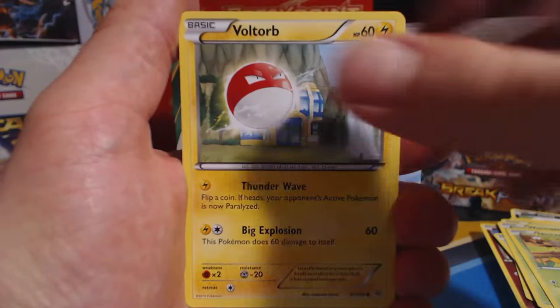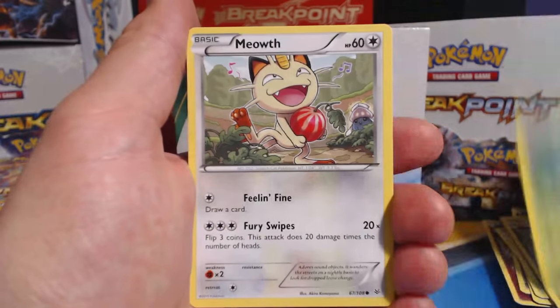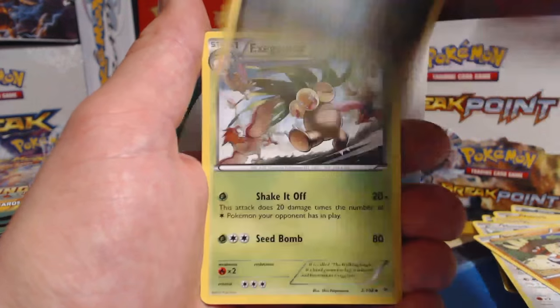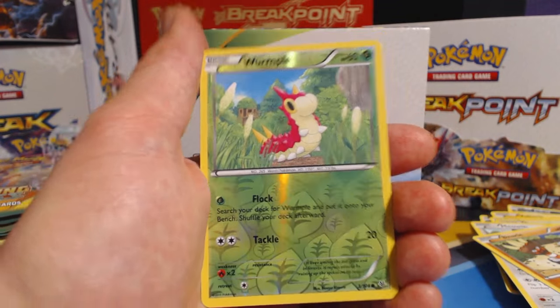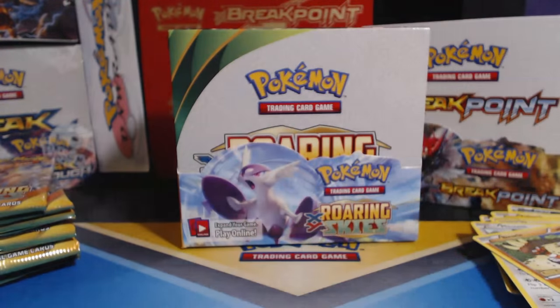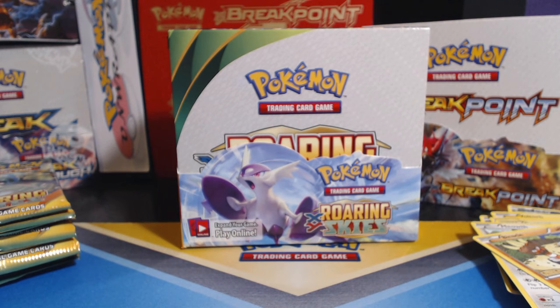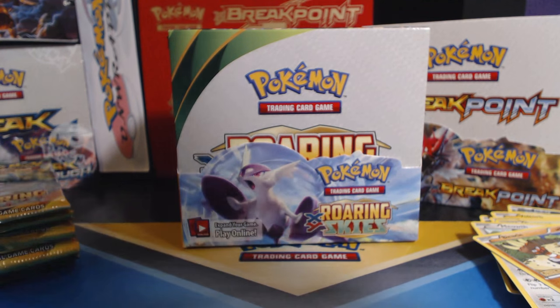Look at all my Roaring Skies cards — it's just colorless, leaf, colorless, leaf. Voltorb, Nincada, Cascoon, Meowth, Binacle, Electrode, Altaria, Exeggutor, Wurmple Reverse Holographic, followed by an Unfezant Rare. Sorry, but I like mine medium to well done.